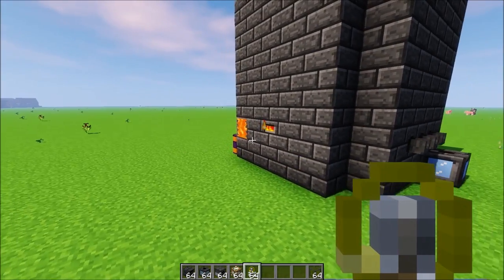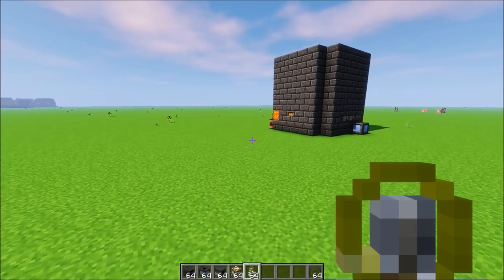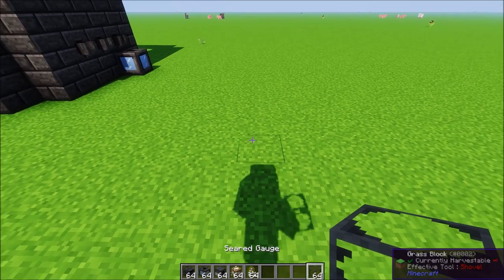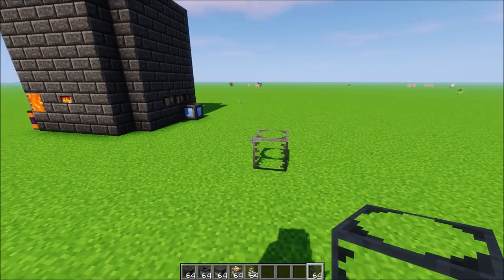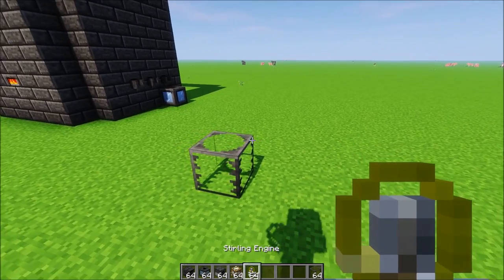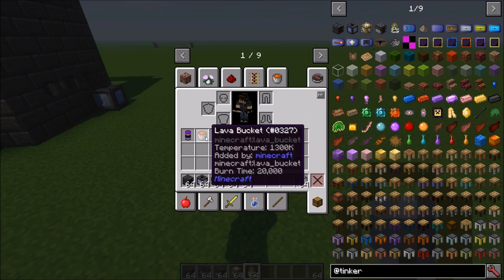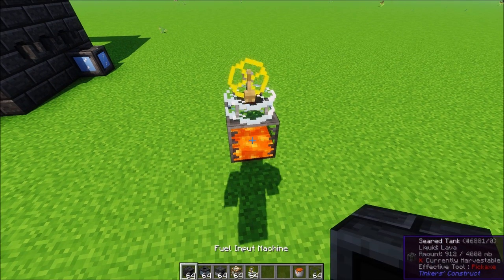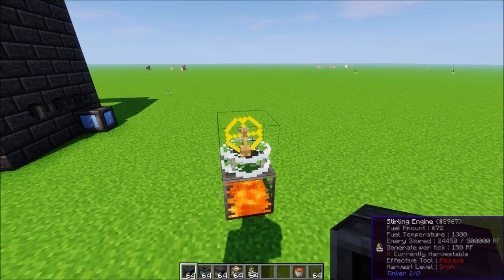The Sterling Engine allows you to generate RF power using Tinker's Constructs. It's not a lot of power, and if you have access to other RF power mods I'd suggest going for those. But basically, if I take this lava bucket and throw some lava in this tank, you'll see the lava is slowly being drained and the RF power is going up.